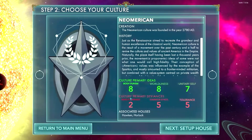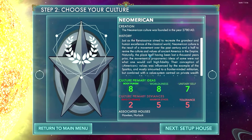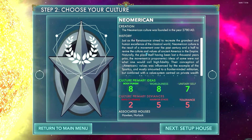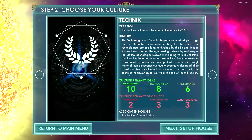Next, we're going to choose our culture. Our culture is very important because it determines the types of bonuses, the types of houses that will get along with us initially and that will not get along with us. It determines the ideas that our pops have, and it tells us what we'll be especially good at. There are six primary cultures. We're going to select Technic — it's a fairly easy culture to play.